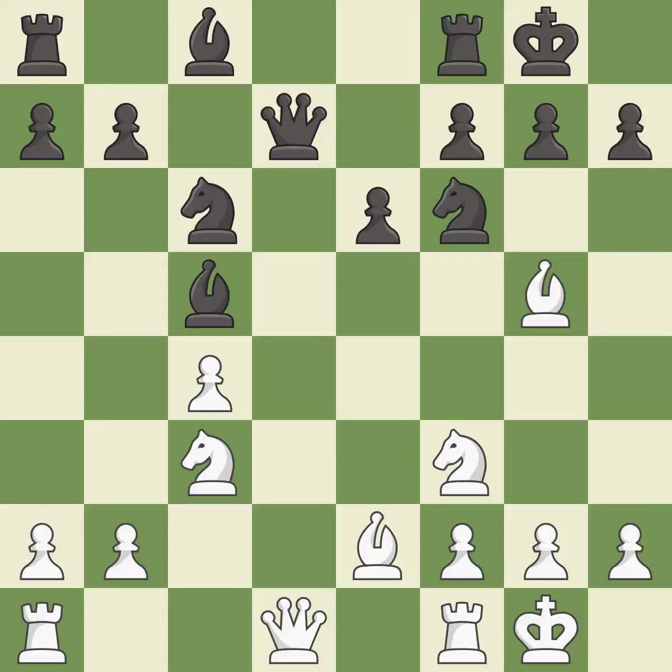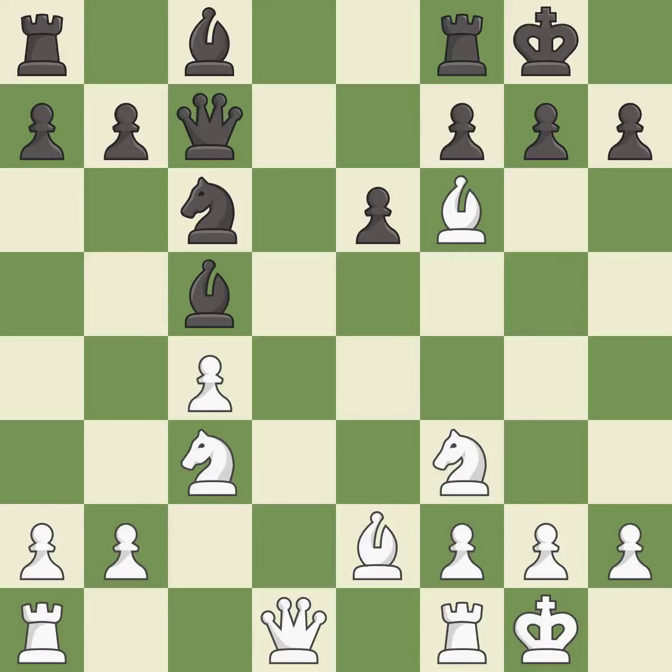This develops a bishop off its starting square, getting it into the action — it is excellent. This overlooks an opportunity to kick a bishop; it is a mistake. This forces doubled pawns in front of the opponent's king, decreasing its safety and harming the pawn structure — it is good. Recaptures; it is best. The rooks can see each other now, allowing them to provide mutual defense — it is excellent.